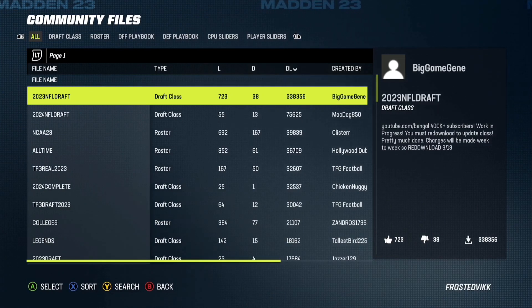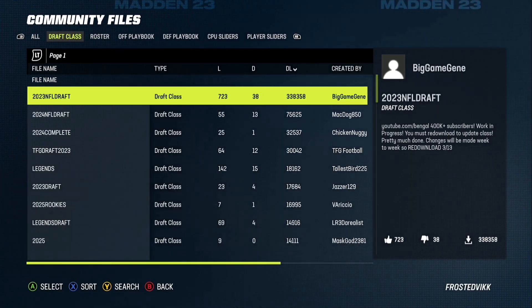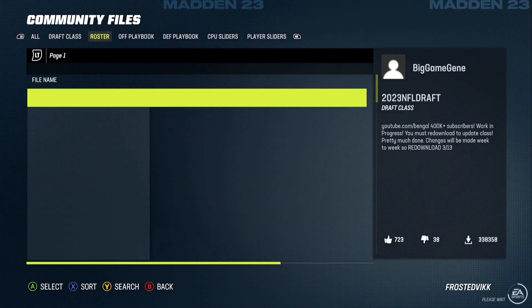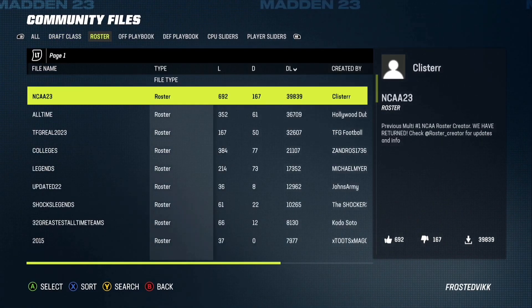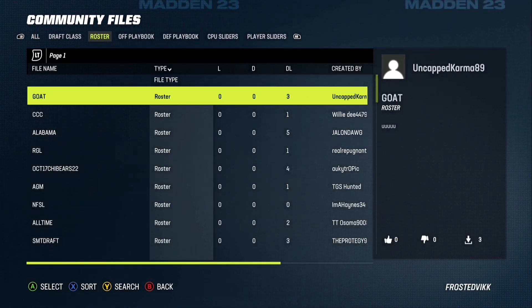Sometimes it will pop up as a Community Files error — if you get that, just try restarting your game and it could fix it. Now you want to scroll over to Roster and make sure that it does say type Roster here, because sometimes it does glitch out and will tell you that it's a draft class instead. So make sure the type does say Roster.